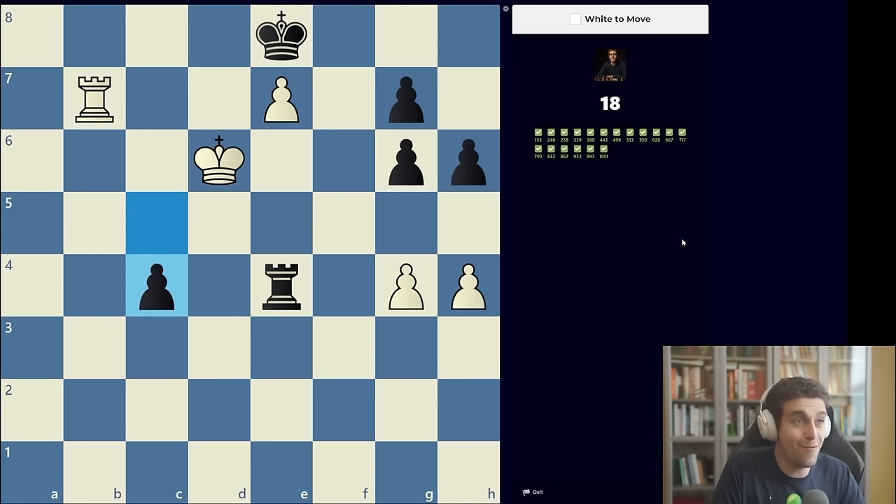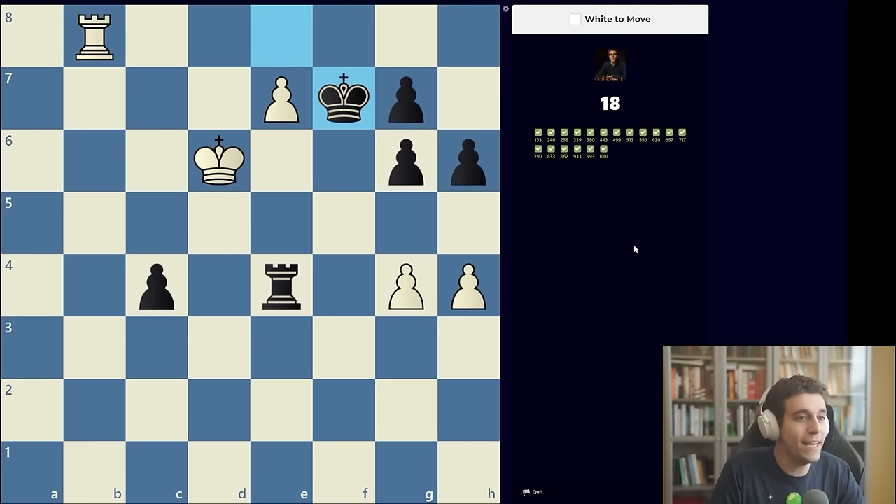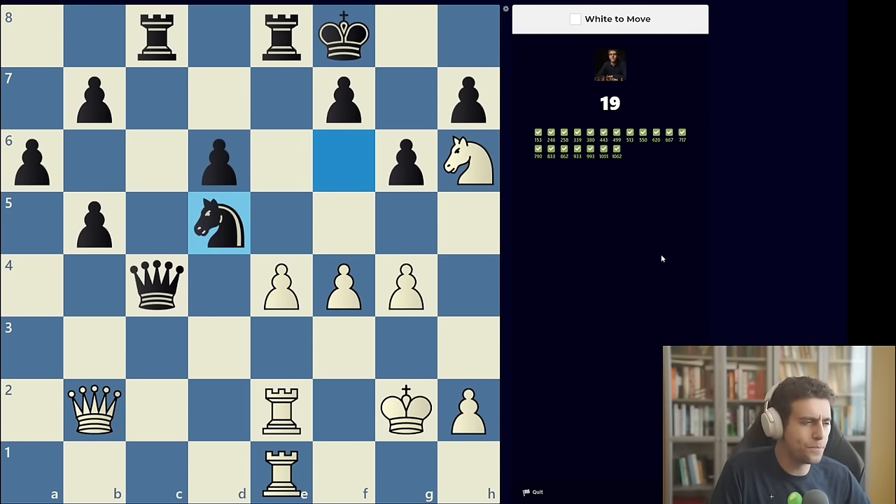Another fairly rudimentary exercise — checkmate in two moves. Don't be fooled by the lack of queens; a rook, king, and pawn is more than enough to set up a mating net. We start with a check on b8, and then rook f8 is checkmate because our pawn is going forward and defending the rook.